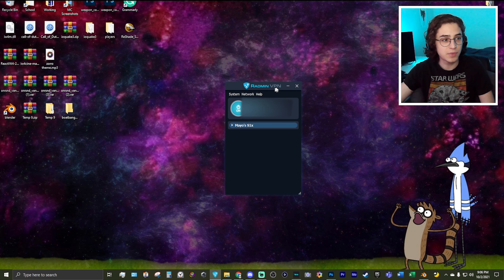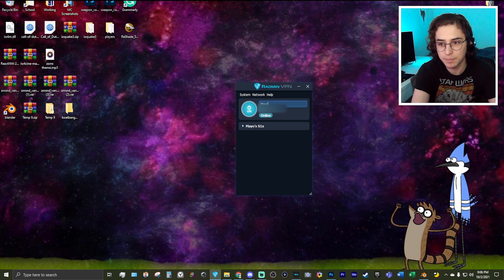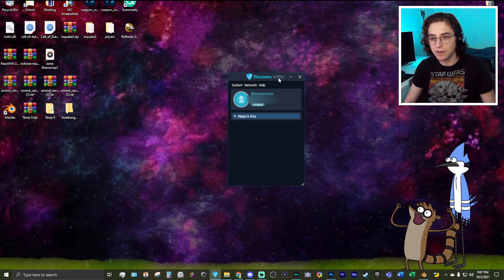So here y'all go. Let me just bring us to the desktop. The tool we're going to be using is called Radman VPN. There are similar tools out there but I've only ever used Radman, and it does exactly what I need, and it's super easy. I am not sponsored by them, but I do have their link in the description where you can download it.